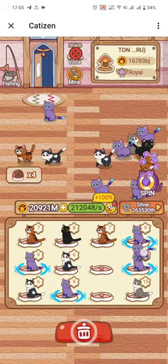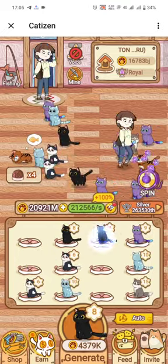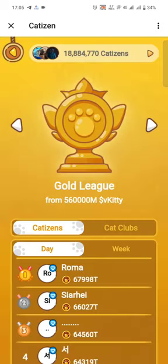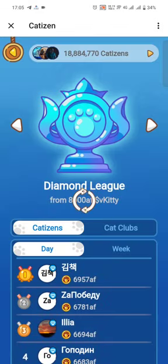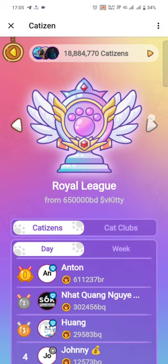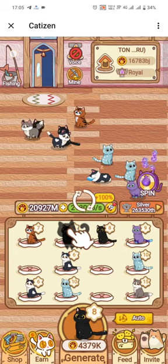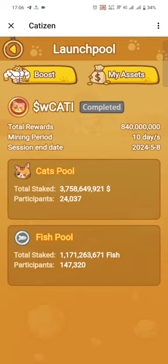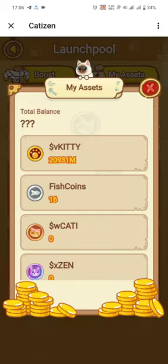You can see the bonus is being airdropped — just tap them and continue playing. When you click on the league section, you will see your current league. I'm currently in the silver league. There are several leagues: gold, platinum, diamond, master, and royal — I think royal is the last one. There's also the mine section where you can see more details like the cart pool, the fish pool, how many fish there are, the value that has been staked, and how many participants there are.